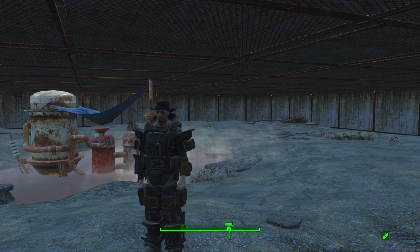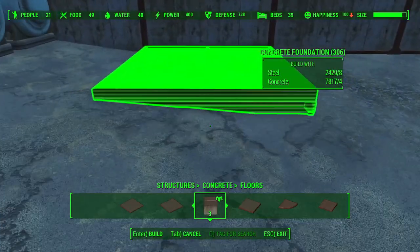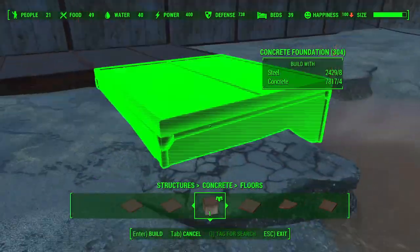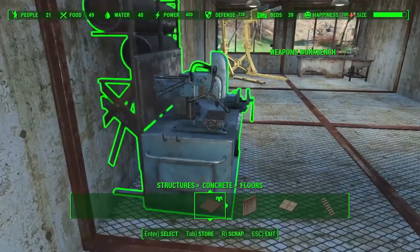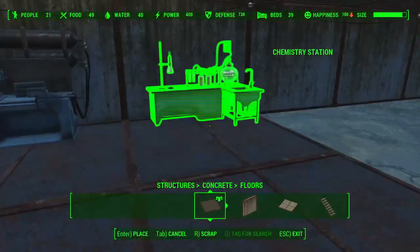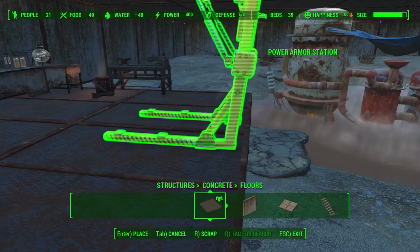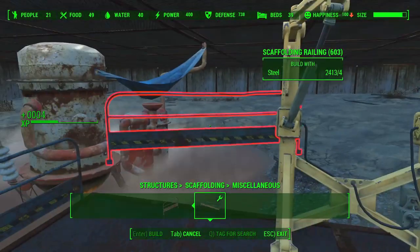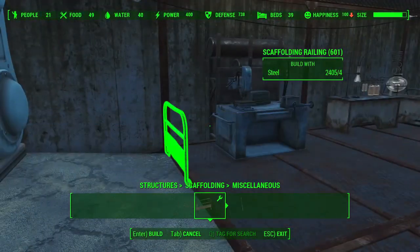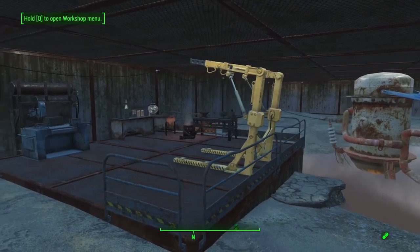With all that out of the way, let's go ahead and continue fixing Starlight Drive-In. Our community workshop feels a little bit out of the way where it's currently at on our main services deck, so we're going to move it down next to the generators where it's already a bit noisy and where it fits in better with that aesthetic. We just need to grab the different workshops, drag and drop them down below, and add in some side railing just like we did at Vault 88. Not too bad at all.